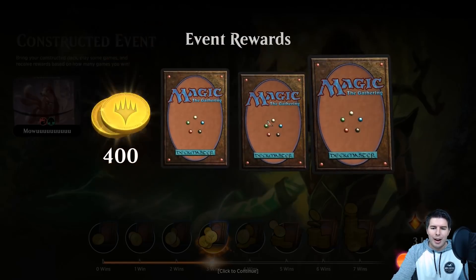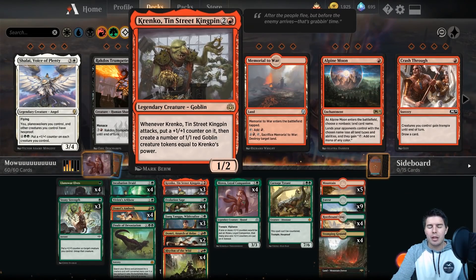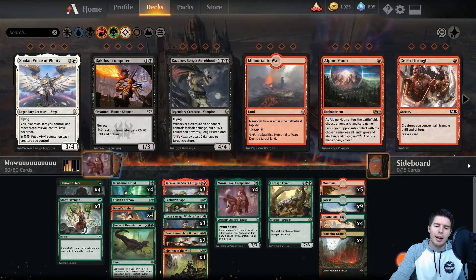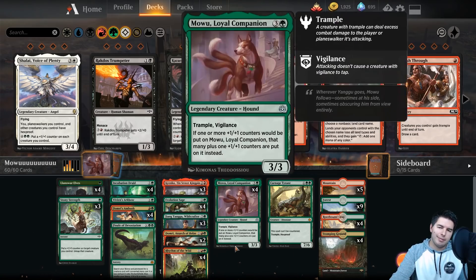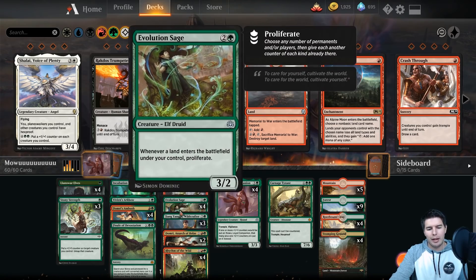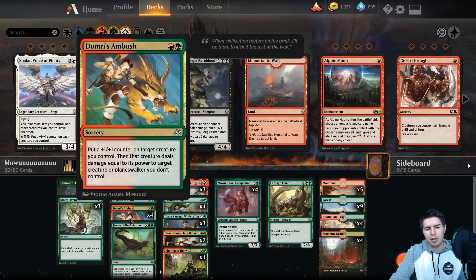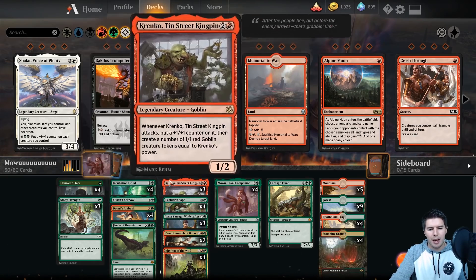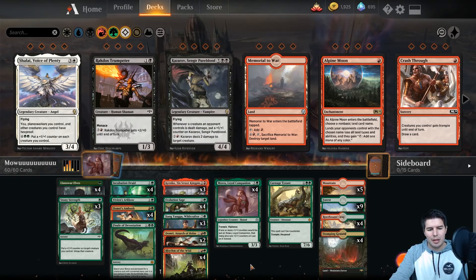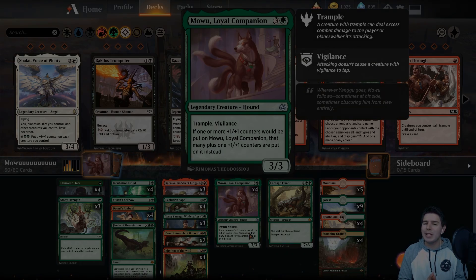We went three and three — I feel like I do pretty often build decks that are 50/50. There's definitely things we can change to make it better. You probably go down a couple Mawu, add Gruul Spellbreakers, maybe go down one Rhythm of the Wild and use Evolution Sage that way. I've actually been really impressed with Incubation Druid and Domri's Ambush. There's just some really fun stuff we can do with this deck. That's it for today's video — I hope you guys enjoyed it, please leave a like, subscribe, and I'll see you in the next video!